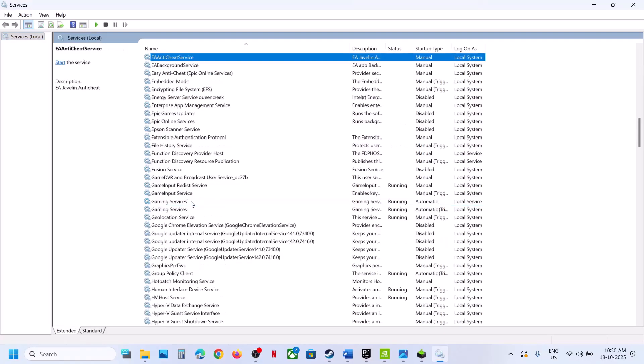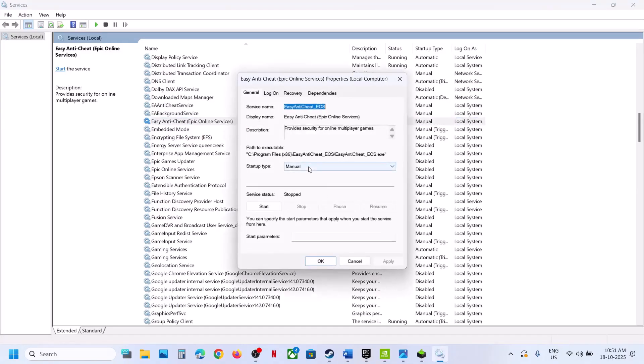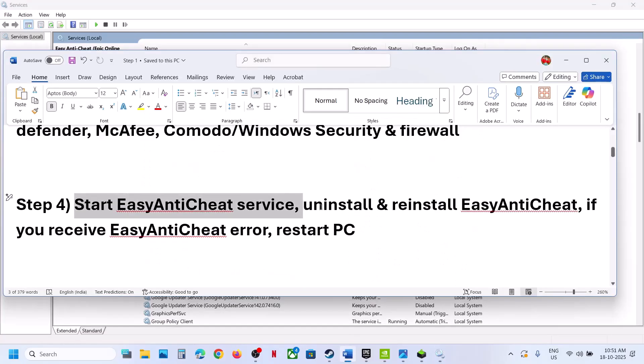Find Easy Anti-Cheat, right-click, and click on start, or you can click on restart. While starting the service, if you receive any kind of error message, just ignore it. Or double-click on it, set it to automatic, click apply, click start if highlighted, and then click OK. If you receive any error, ignore it and follow the next step.